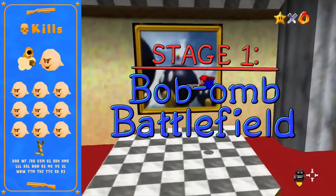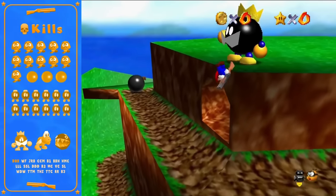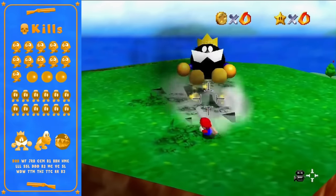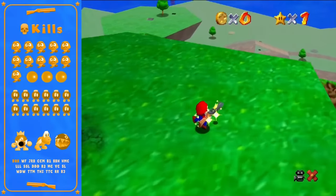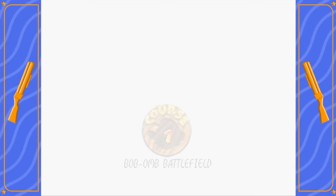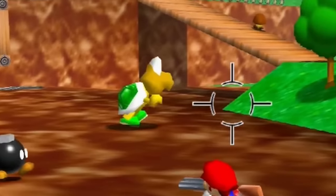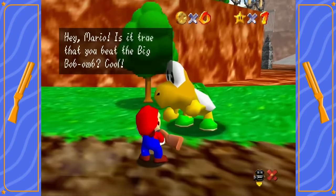The first stage is B.O.B. This level is unique in this run because you have to visit this stage three times. The only enemy I go for on the first visit is the Bomb King, but it's the second visit where the routing gets a bit more complex. You cannot kill this guy — it's kind of cool with the Koopa race going on at the same time.